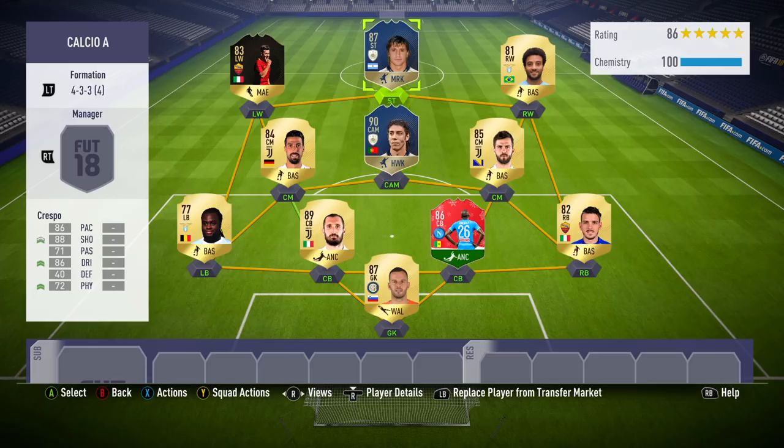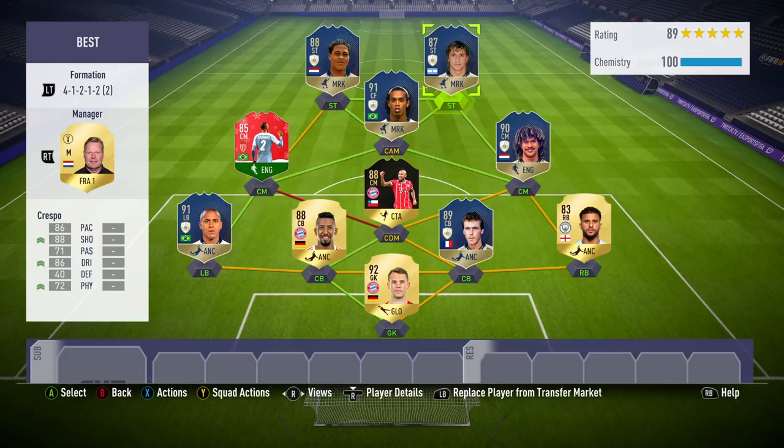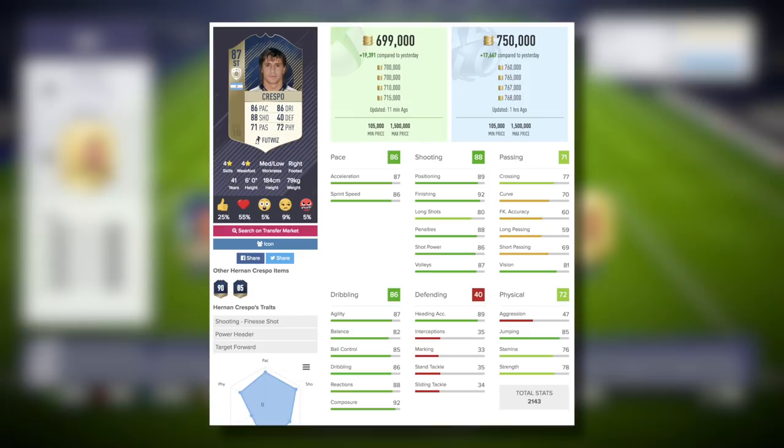Moving on into a couple of different squads that you could play him in. The first one here is a full-on Serie A team. Obviously he spent a lot of his career in the Italian League, but this is the mega squad that I was able to put him in today, alongside major players such as Ruud Hullet and Ronaldinho. His strike partner in this team is the 88 rated Dutch icon Patrick Kluivert.